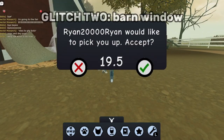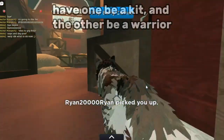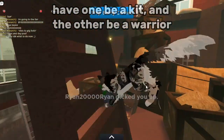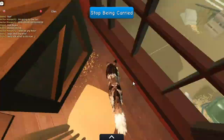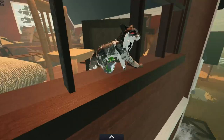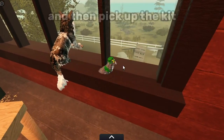Glitch 2: Barn Window. You need two people for this glitch. Have one be a kit and the other be a warrior. Go towards the front window, and get the warrior to put themselves through the window, and then pick up the kit.